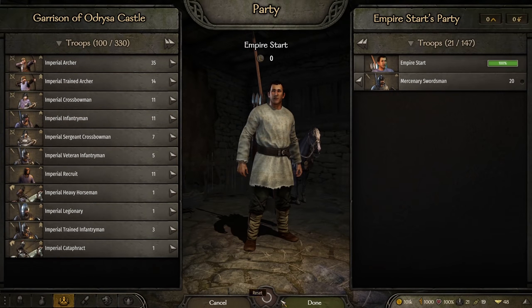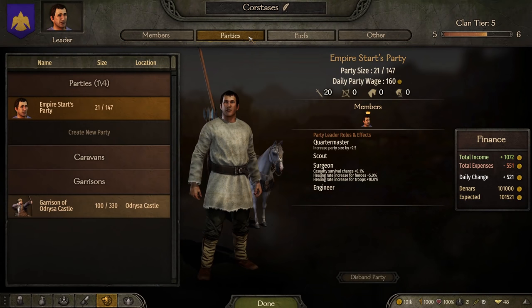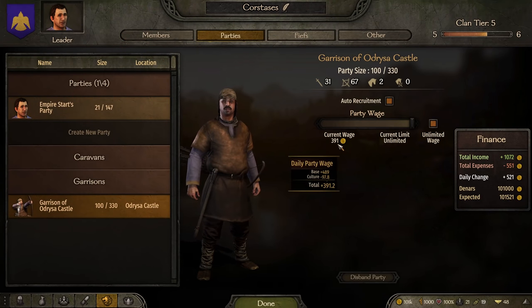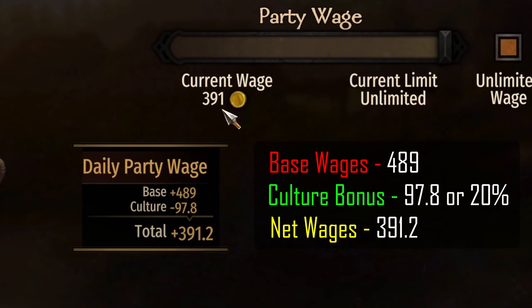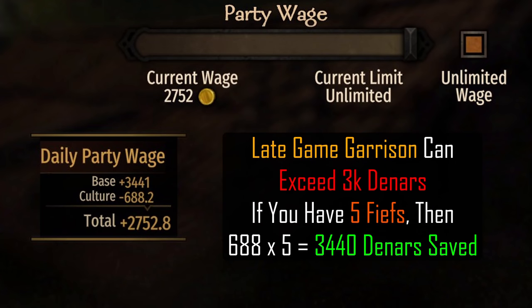In this garrison we have 100 troops of all sorts. To check the wages of the castle, we click on the clan tab, then party screen, and go to Ordresa Castle. Hovering the mouse over the current wages, we can see a base of 489 dinars with a discount of 97.8, which is 20%. Garrison wages can easily exceed 2,000 to 3,000 per day, and a 20% discount would be 400 to 600 per garrison. If you own 5 fiefs, we're talking several thousands per day in savings.